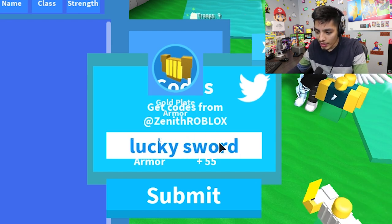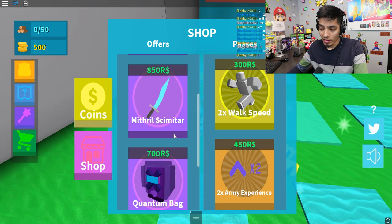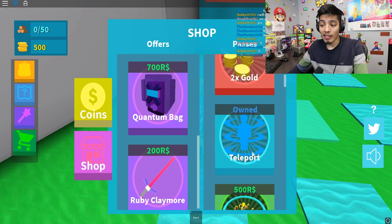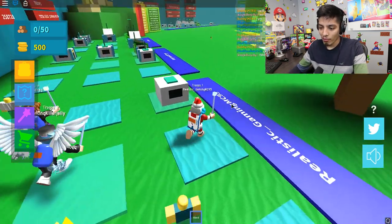It says lucky sword, so we'll probably get a sword out of this. Let's check the store — coins shop, a katana for 700 Robux, ruby claymore, teleport. We bought the teleport because nobody likes walking back and forth, it just takes too long.